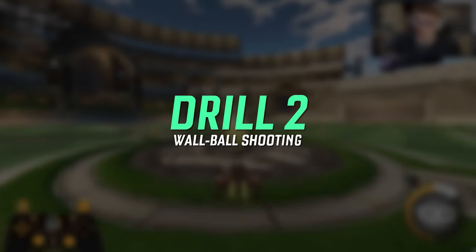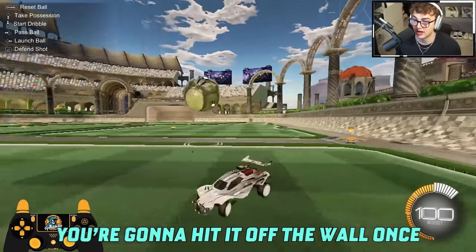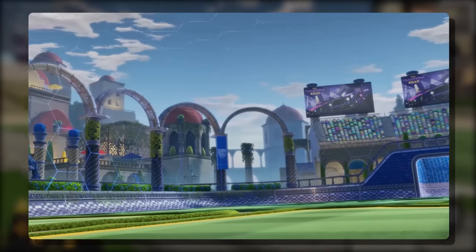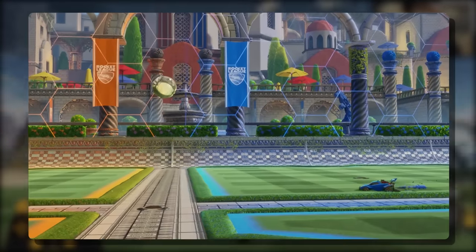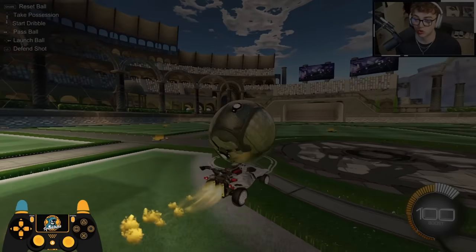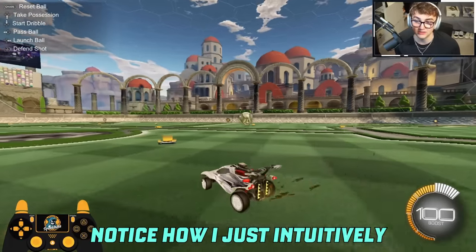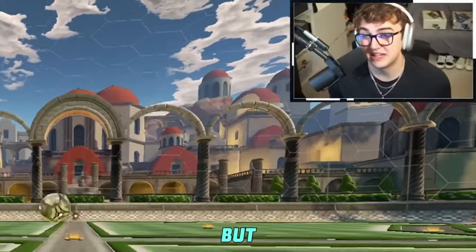Drill number two: wall ball. Drill number one was focused on hitting the ball hard off the kickoff. This drill is focused on hitting the ball hard with no care for direction. You're gonna hit it off the wall once, let it bounce, and then slam it off the wall again. The real reason this drill is so good is it's helping you practice power slide. After you hit this ball into the wall, if you do this drill fast enough, you're going to have to do quick power slide turns to turn 180 degrees. My power slide button is R1. Notice how when I'm power sliding, it's a tap and not a hold — that's how you get these crisp turns. Looks simple, but so is scoring open nets.